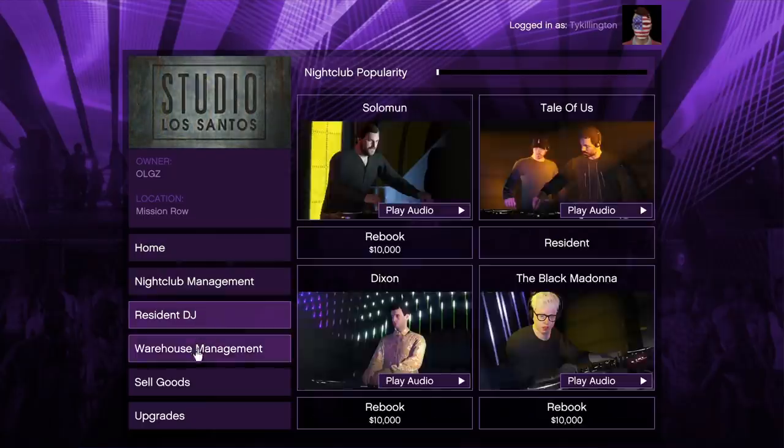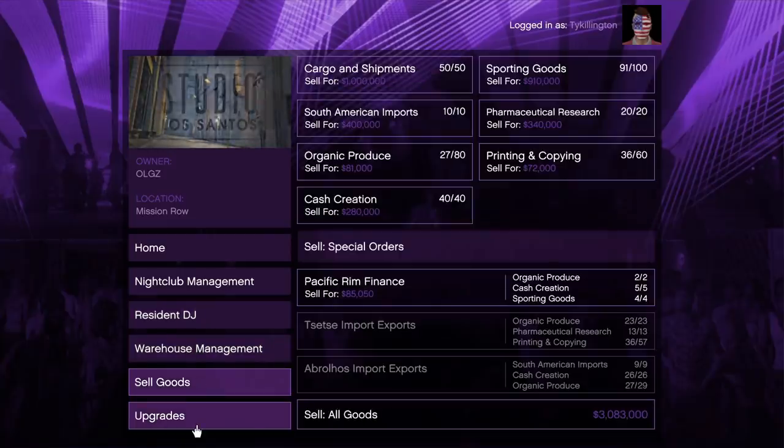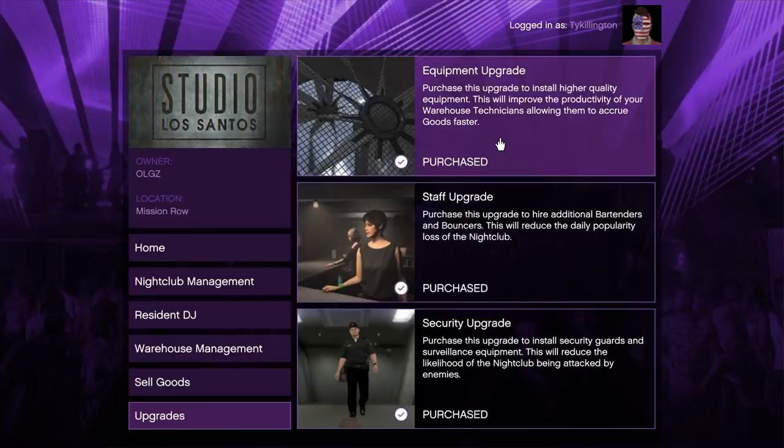You can make over three million dollars fully loaded. Normally the nightclub stock pays out $1,690,000, but with double money you're looking at just over $3.3 million when it's all said and done.